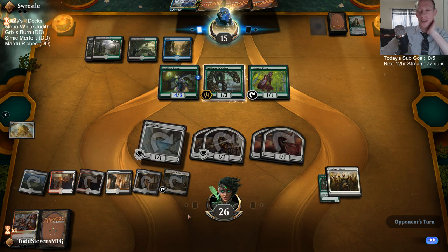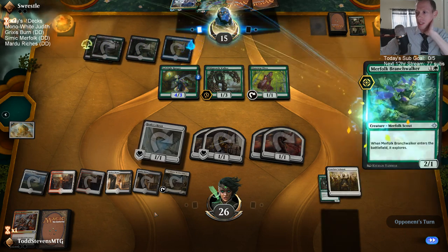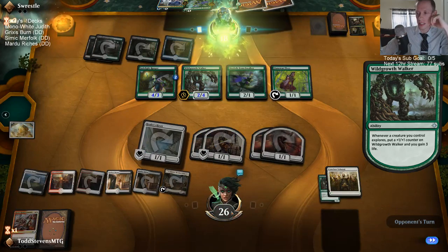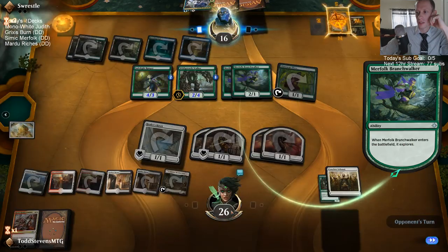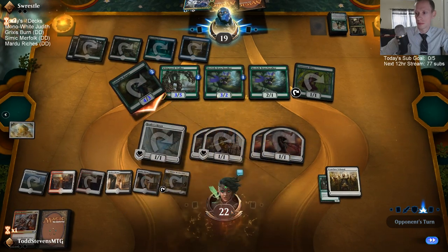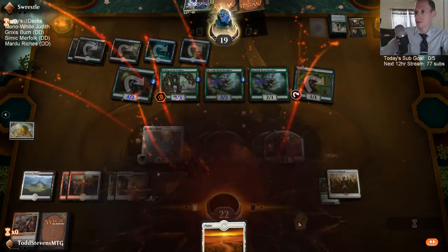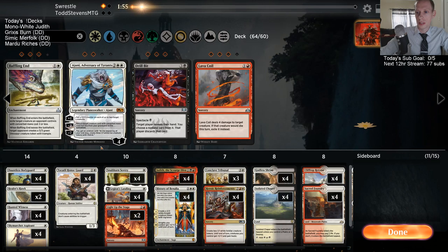I was promised Mono White Judith but I see Mono White non-Judith. Double Branchwalker still. It's going to be nice having the Takali Honor Guards in the deck to try to shut down this explore. Yeah, Dawn of Hope would be nice. We're not winning this one.